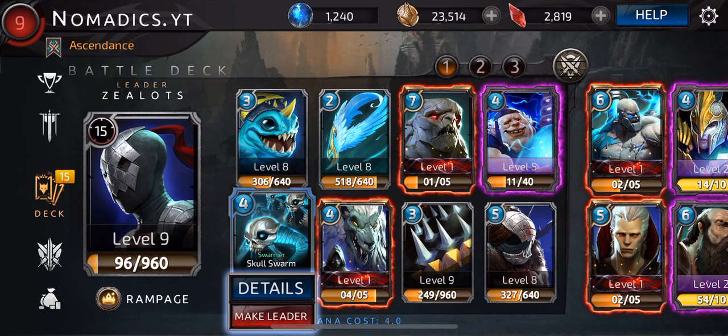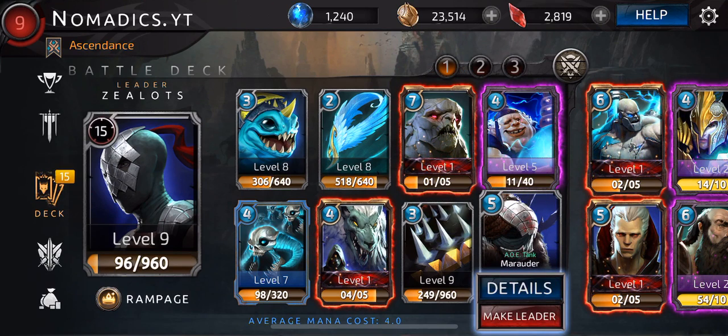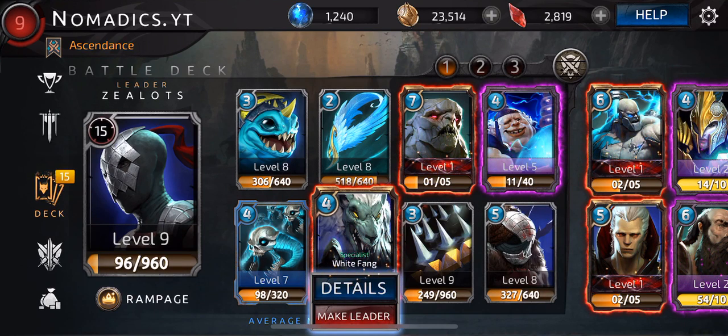We've got our Skull Swarm as kind of a defensive card. It's really strong — it forces people to have a response. If they don't have the response, you'll just destroy their push. It's pretty useful. Great versus Jane, great versus Iscariot, great versus Goliath. That's coincidentally why Marauder is so good with Goliath, because he does protect Goliath from the Skull Swarm. Then we're running White Fang — kind of a nice slow play card. You can just toss him in the back and he's usually pretty good.